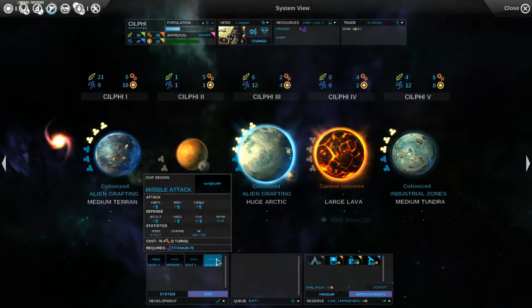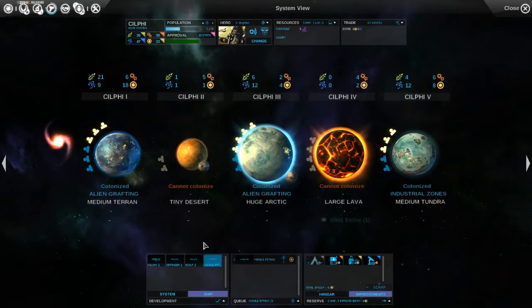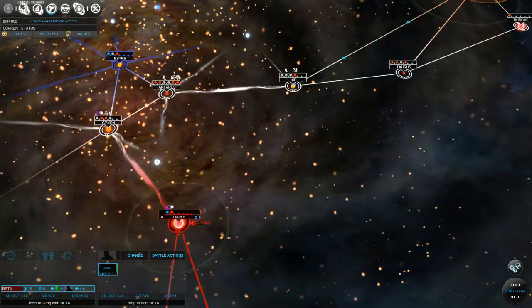We can crank these babies out in three turns and we have a lot of extra dust. Let's do a buyout on that - that will complete next turn. We are pulling in a lot of extra dust.